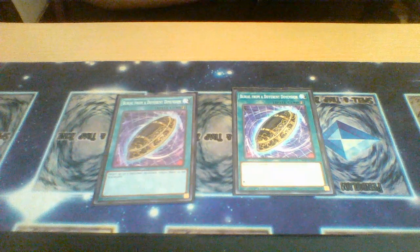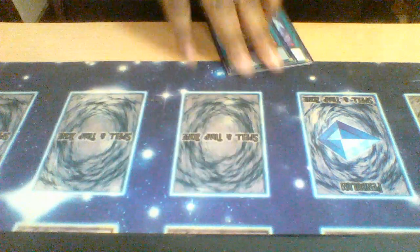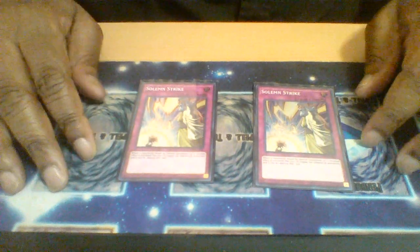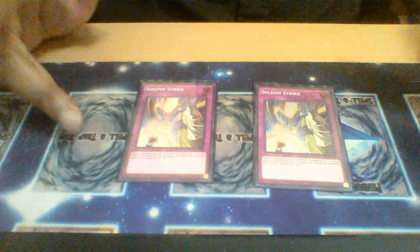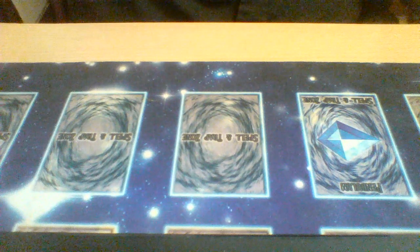Lastly, two Barrier from Different Dimension — always important to be able to recur your banished options so you can use them again. That is it for spells. For traps, we only run two Solemn Strikes — of course a staple for negating monster effects and summons. That's it for the deck, moving into the extra deck.